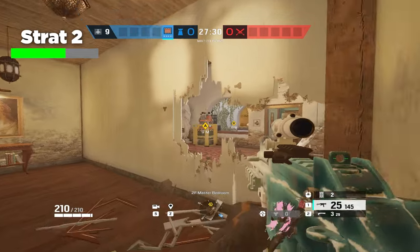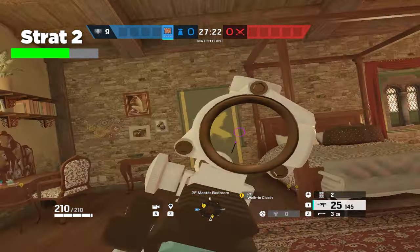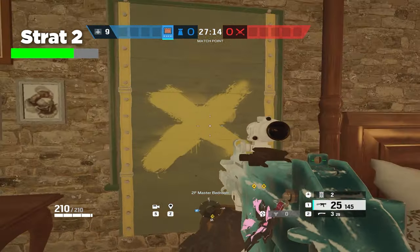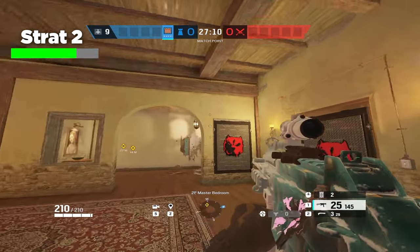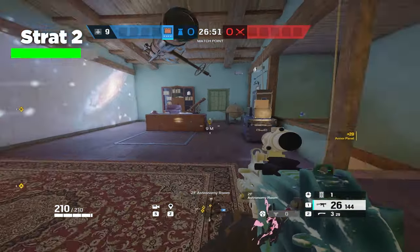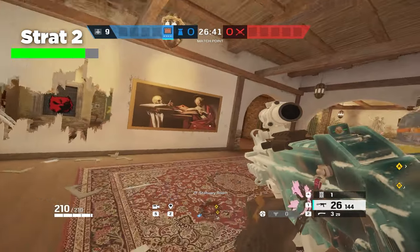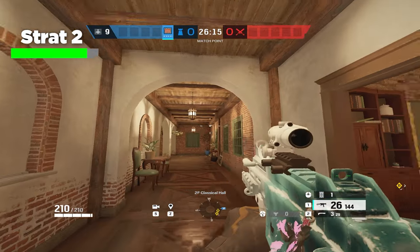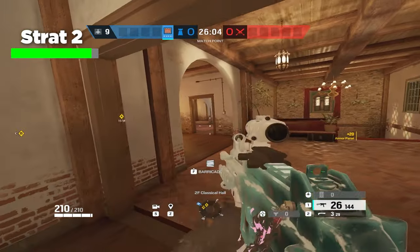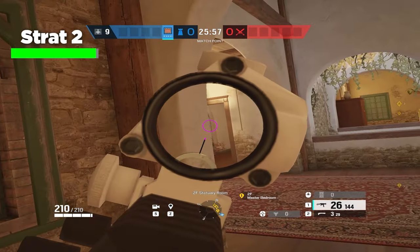Pair that up with the proximity alarm here, and anybody on these head holes is easily going to capitalize on the person stuck inside of closet. This door also allows you to sit in bathroom without having to worry about this window if you don't want to peek it. Not to mention, these two castle barricades have the added bonus of making people on this window feel like it's a lot more safe to hop into Master than it actually is. The third castle goes on the astro window so you can rotate to astronomy without dying. The final castle is optional — I like to barricade the double door inside of the 90 hall to funnel people and help with crowd control.